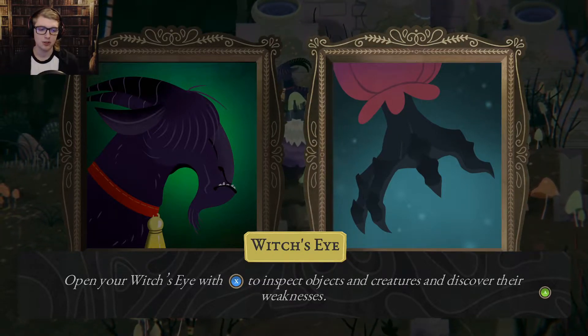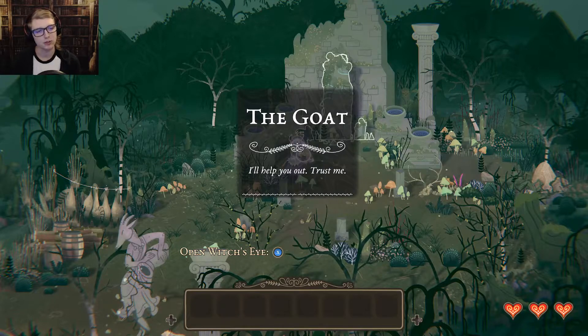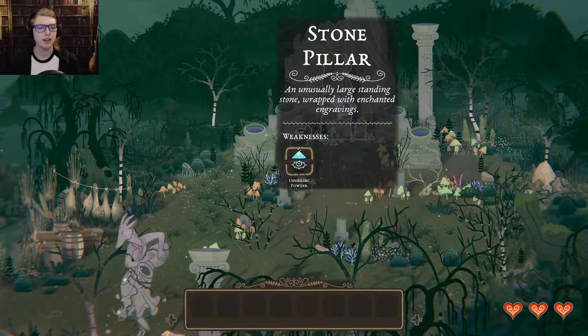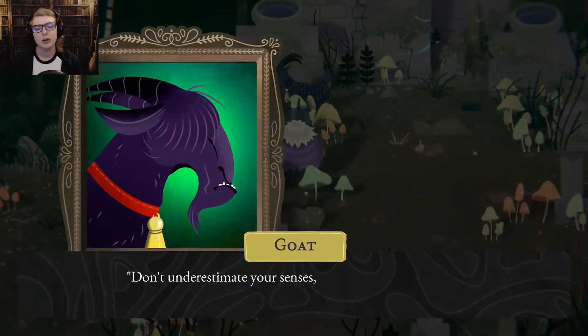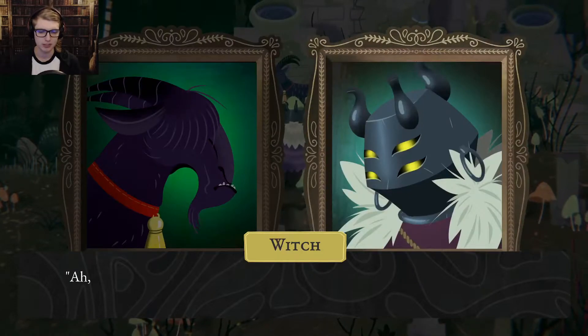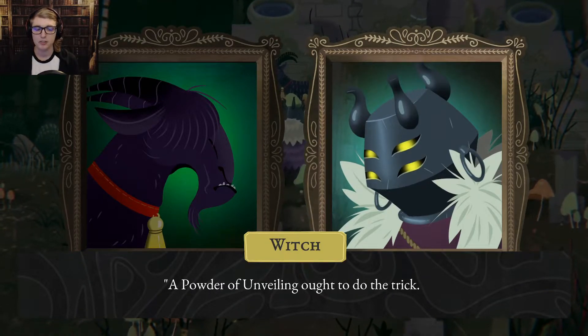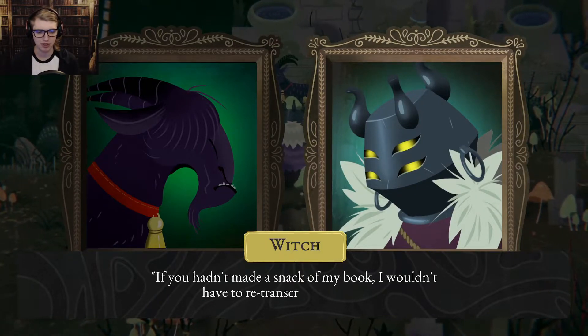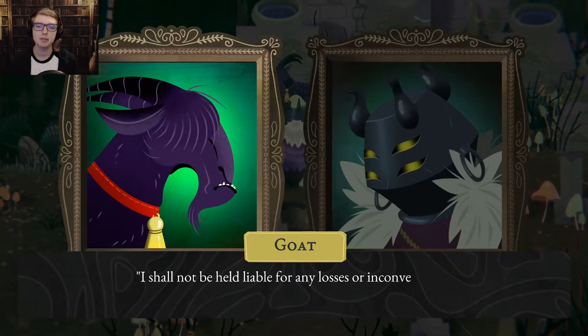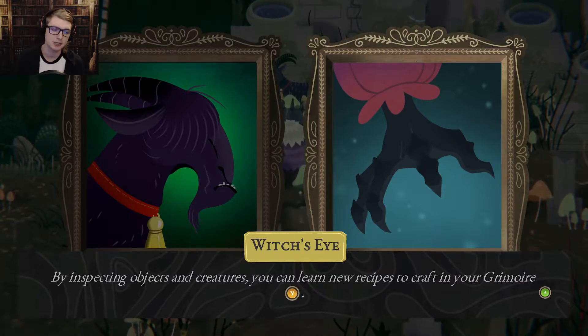Open your witch's eye with X and inspect objects and creatures to discover their weaknesses. The goat — I'll help you out, trust me. Stone pillar — an unusually large standing stone wrapped with enchanted engravings. Unveiling powder! Well, now I need to make unveiling powder. A sprinkling of this dust will reveal hidden mysteries. Recipe learned. Don't underestimate your senses, my dear. You may be old, but you can see things others cannot — hidden weaknesses lying below the surface. I can see it now — there are shallow runes etched onto the surface of the stone, but they are too faint for me to read. A powder of unveiling ought to do the trick. If you hadn't made a snack of my book, I wouldn't have to re-transcribe my recipes. By inspecting objects and creatures, you can learn new recipes to craft in your grimoire.